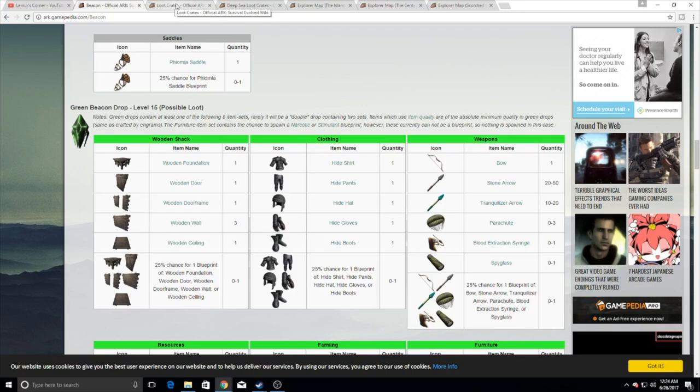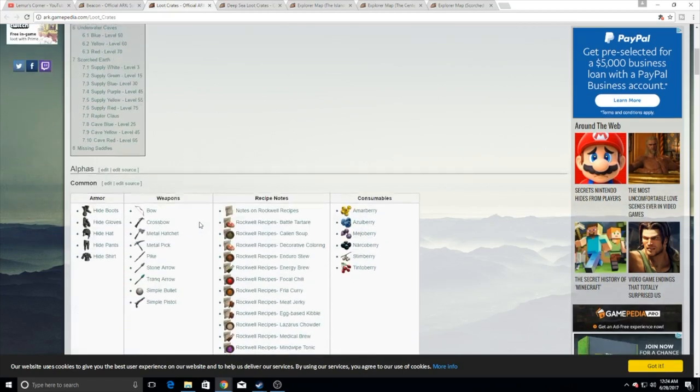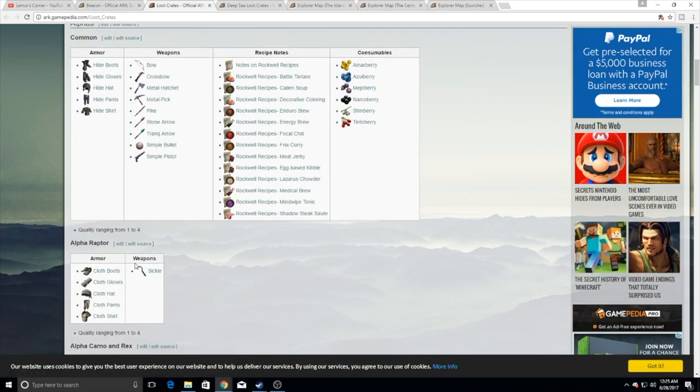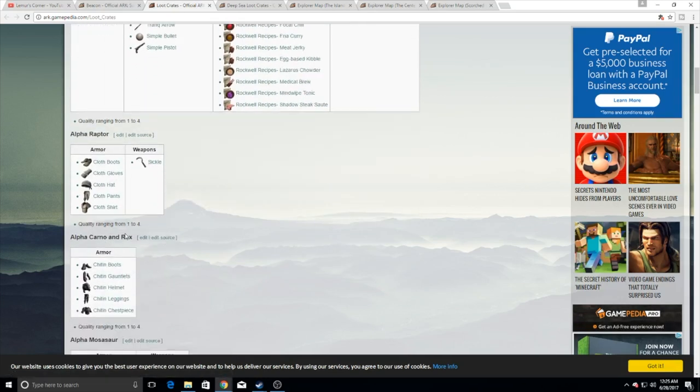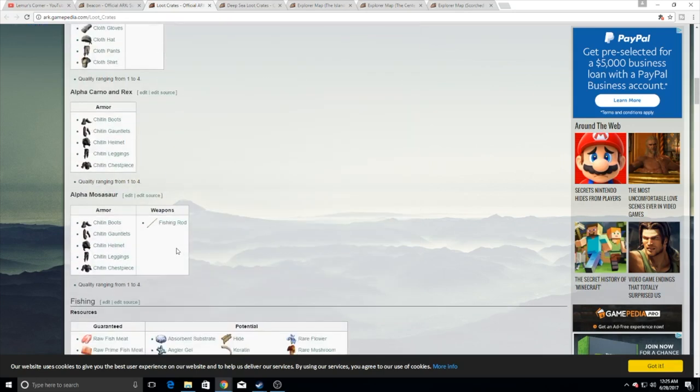Now we're stepping into loot crates — the ones you find in caves specifically. I'm also going to talk about drops off of alphas and fishing. There are all kinds of caves and all kinds of stuff you can get. On alphas, you have a chance to get crossbows, hatchets, and pikes. These aren't blueprints, but individual items, so killing alphas helps you out. Alpha Raptors add the possibility of getting a sickle. You can see the quality range — Alpha Carnos and Rexes give lower quality stuff, but you can still get useful items. And Alpha Mosasauruses are the big chance at fishing rods specifically, plus you get black pearls off them. Alpha Mosasauruses are still huge.